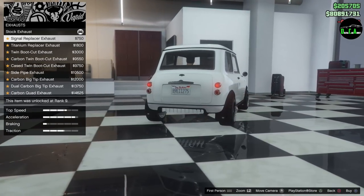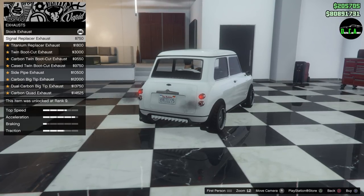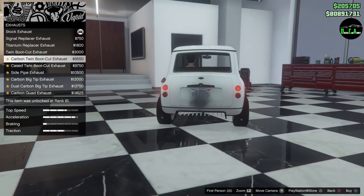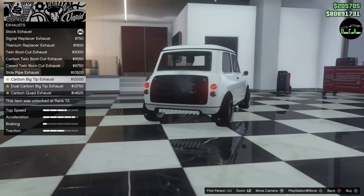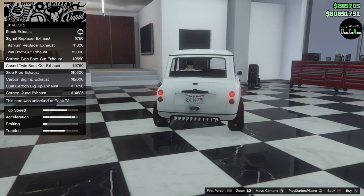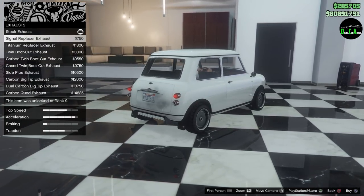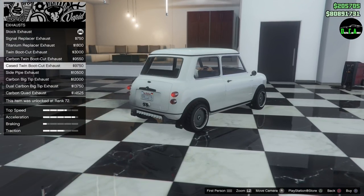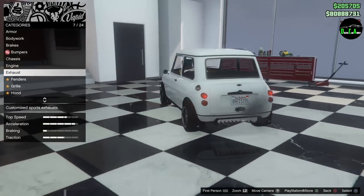Engine exhaust — I've got a lot of options. You've got exhaust coming out of the brake lights, titanium out of the brake lights, center, side exhaust for some reason, and a giant carbon tip. Those are some interesting options. I think I'm going to do the twin boot cut exhaust — looks great.